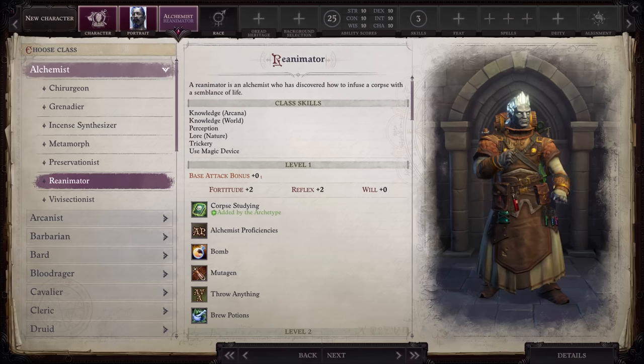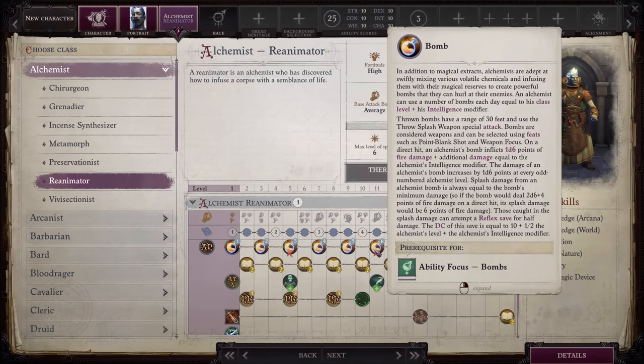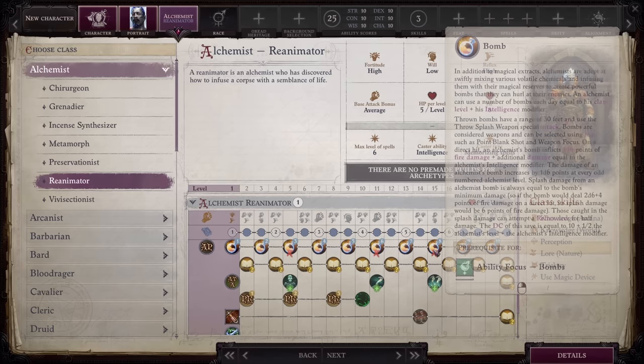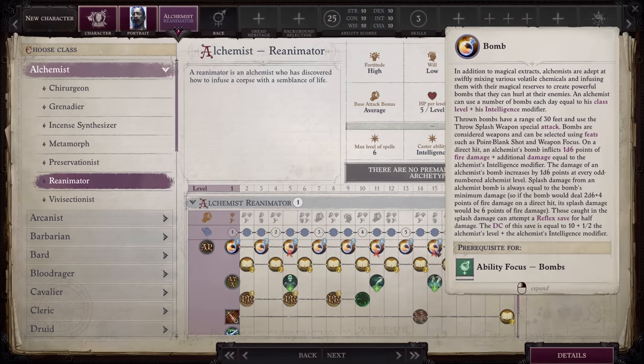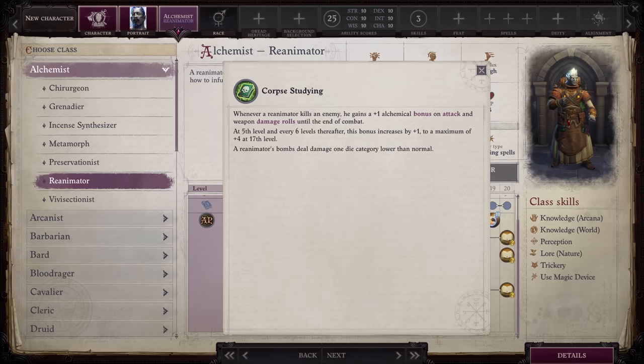The first subclass is Reanimator under the Alchemist class. You lose three bomb damage upgrades and your bombs always deal one die category lower damage than normal. Destroying enemies with bombs is a big part of playing an alchemist, so this is a massive sacrifice. In exchange, you get Corpse Studying, which is triggered when you kill an enemy and provides an alchemical bonus to attack and damage up to plus four. Alchemical is a very rare bonus, so this will almost certainly stack with what you already have.